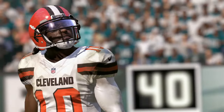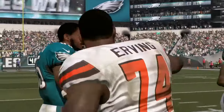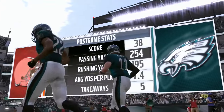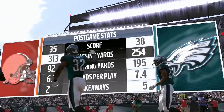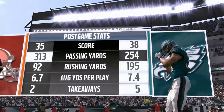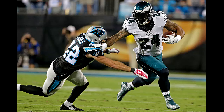Final recap: a great game by Carson Wentz, who threw his first career touchdown pass. Corey Coleman got his first career receiving touchdown as well. RG3 threw for 313 yards — our only standout stat. The Eagles' Ryan Matthews killed our defense today and was basically the reason they won the game. Make sure to like and subscribe for more Cleveland Browns franchise mode. Thanks for watching — see you in the next one!